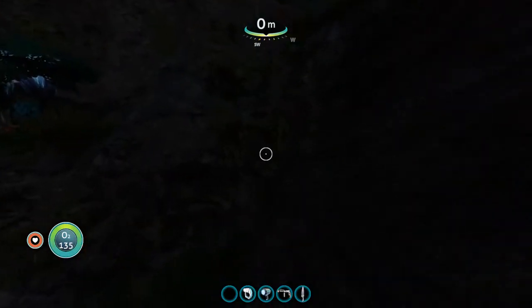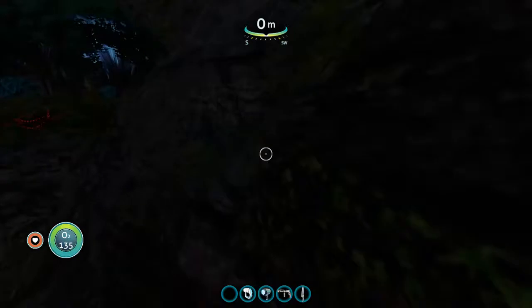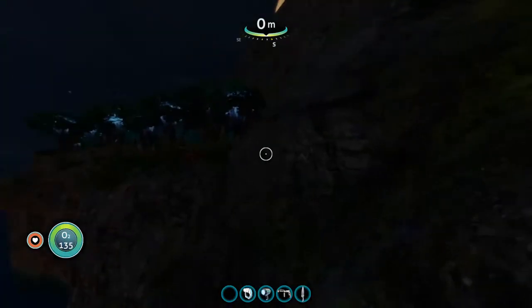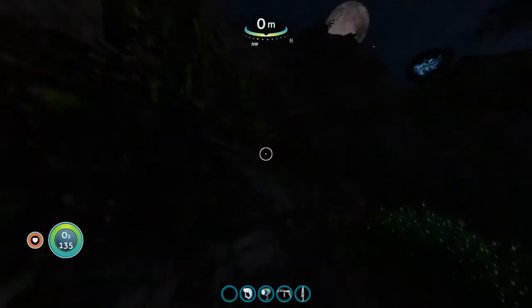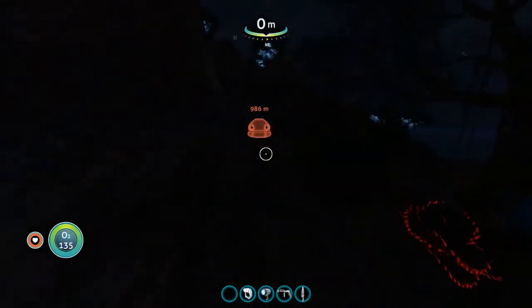Now maneuvering around on land can be a bit tricky. But the general rule of thumb is if you're having trouble getting somewhere, just press spacebar to jump a lot. I might have picked a bad place to get onto the island here.